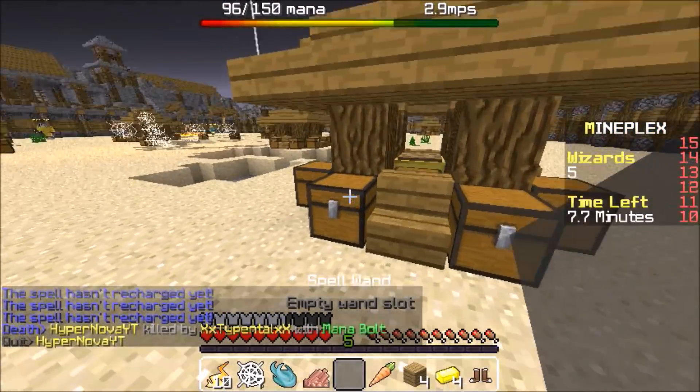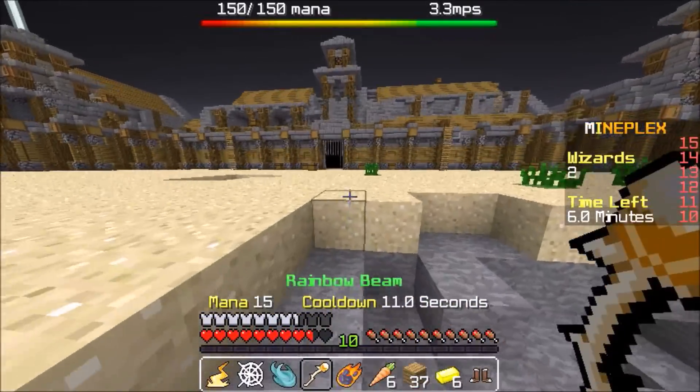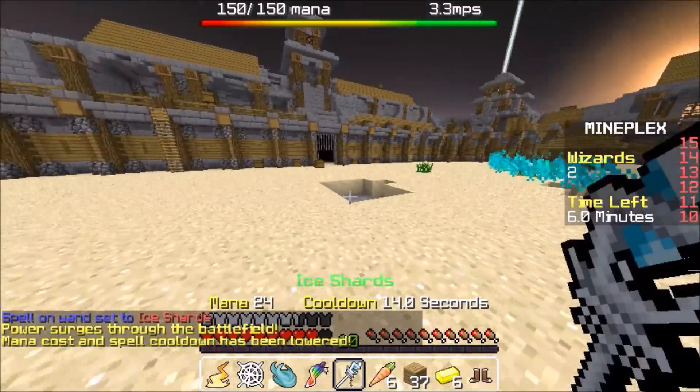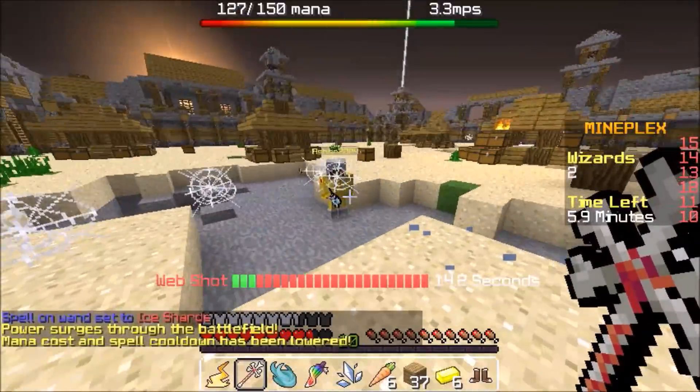I recommend using Spectral Arrow and Ice Shards as your follow-up weapons because Rainbow Beam and Mana Bolt won't actually go through the web block. That's why I'm recommending Ice Shards and Spectral Arrow — because they will actually go through the web and hit the enemy.